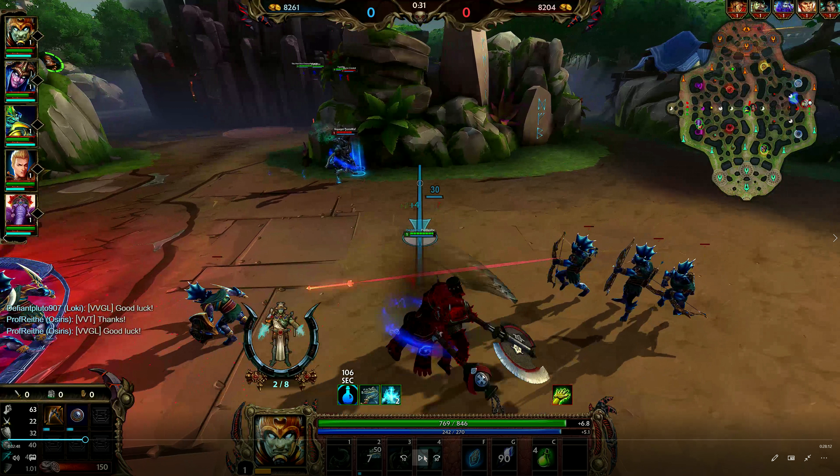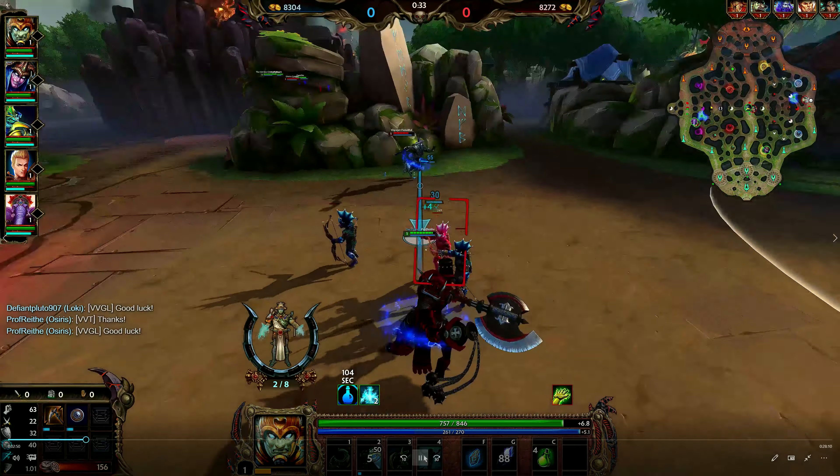The fact that he grabbed Grasp of the Dead and is running away — you can see him beelining as far away from me as possible — indicates to me that he is not building lifesteal as his first item. I don't know what he is building, but it's not lifesteal, because if it was, he would have gone for Locust Breath and basically dared me to fight him in wave, because he would have come out of that just as well, if not slightly better, than I would.